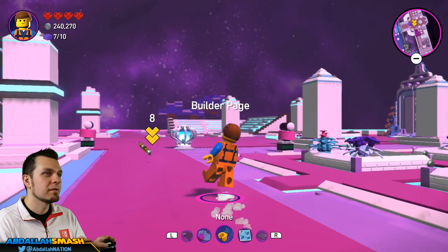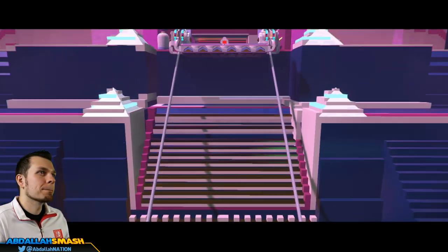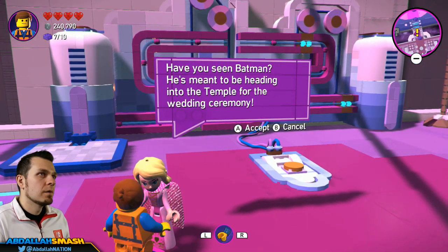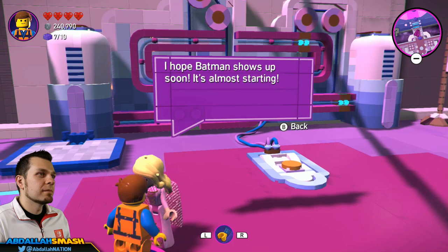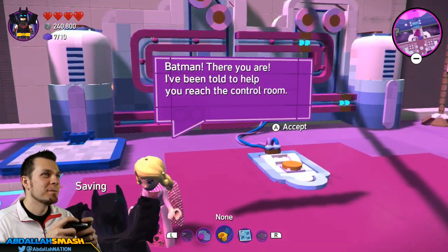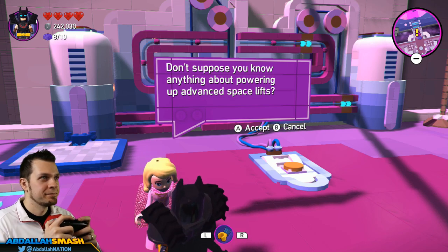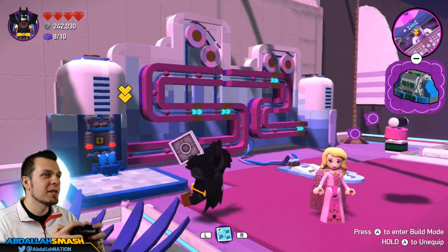It looks like I gotta go all the way up there. Let's see what this lady has to say - have you seen Batman? He's meant to be heading into the temple for the wedding ceremony. I can be Batman! Let's go, switch to Batman. We're gonna press X, we're gonna be Batman - and I'm right here baby. I've been told to help you reach the control room. Batman can build - let me not talk to you though.